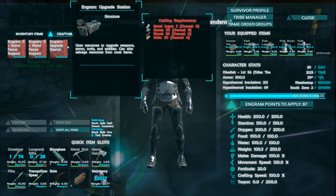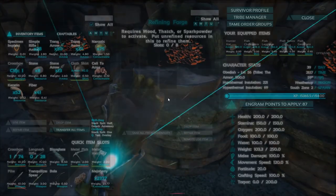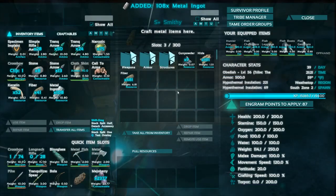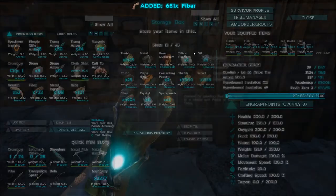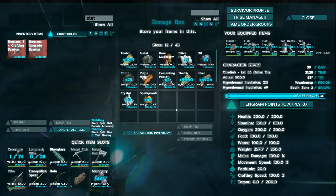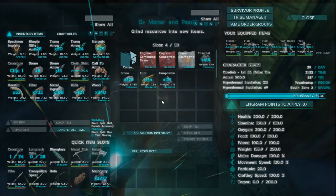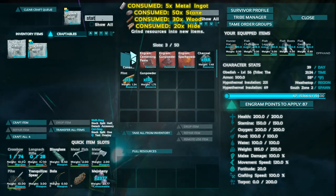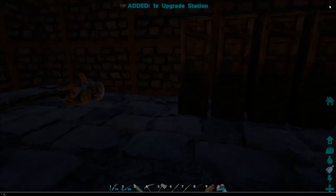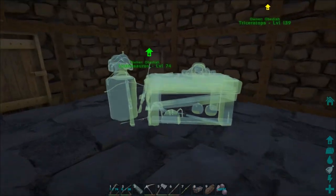Let's see what those things take. The upgrade station needs metal ingots, stone, wood, and hide — we should have plenty of all those things. Let me check for metal in here... there we go. Hide, wood, fiber, station stone — we might actually be low. Okay, let's make that. For the workbench we need obsidian and we have zero obsidian. Let's gamma up a bit and go ahead and drop this sucker down — we didn't really plan for a lot of room in here.